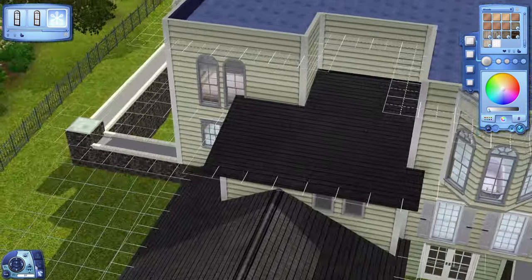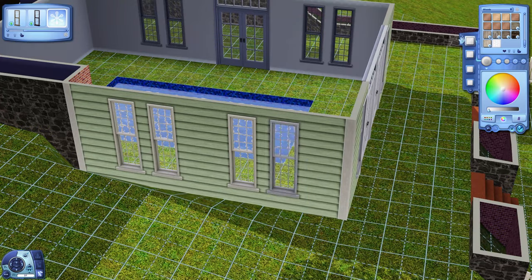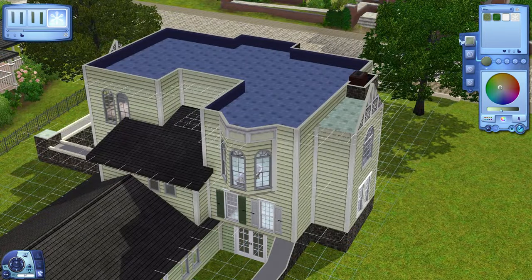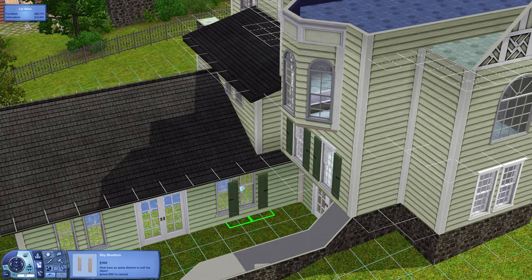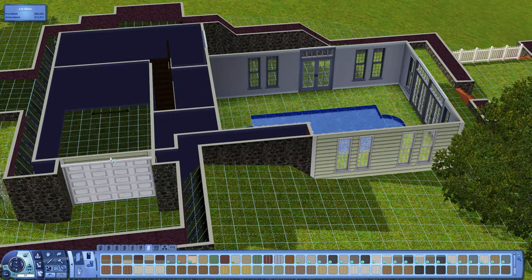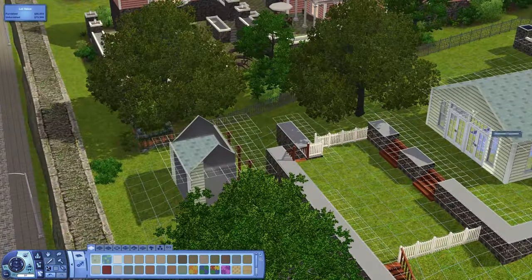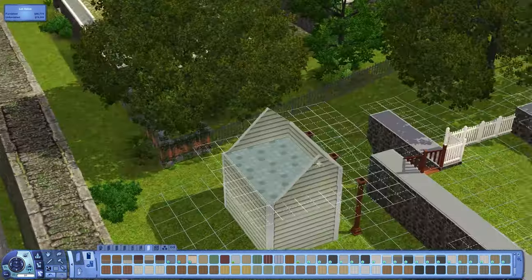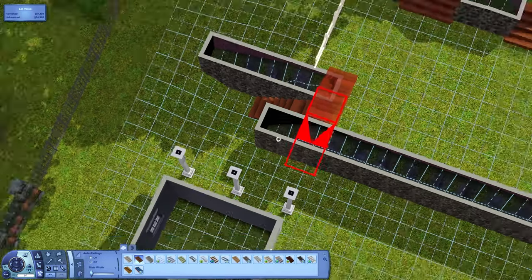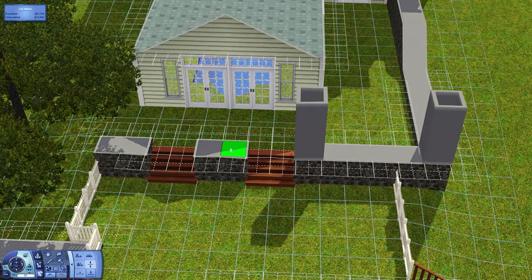Down by the pool I still need to change the siding, so I'm doing all that recoloring — the garage door and all the shutters around the house. I'm also recoloring the siding in the pool walkout basement area, which makes the house more interesting. I'm adding siding to the shed as well, along with new windows, new color for the columns, and adjusting the stairs.